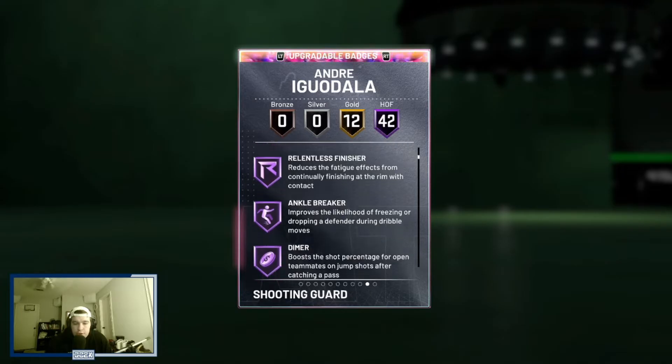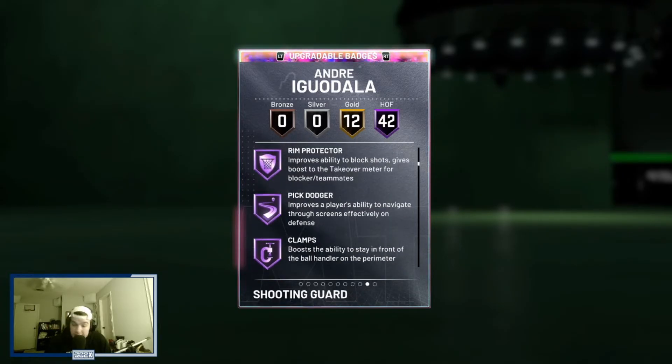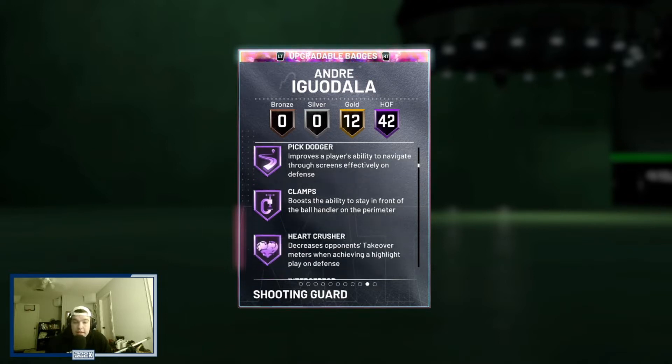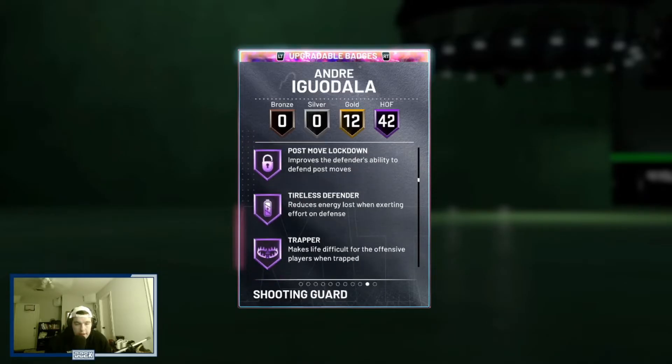He also comes with catch and shoot, quarter specials, ankle breaker, diver, and rim protector on a shooting guard — that's a big badge, not one you see on a lot of shooting guards. That's a very nice badge to have. He also has clamps, heart crusher, receptor, intimidator, rebound chaser, and lockdown — those are the standout badges you really like to see on shooting guards.